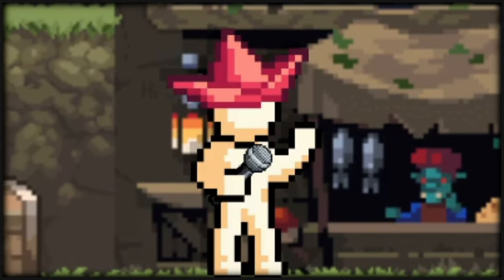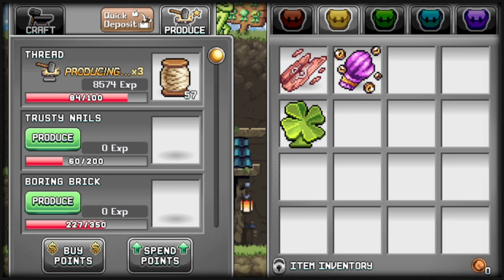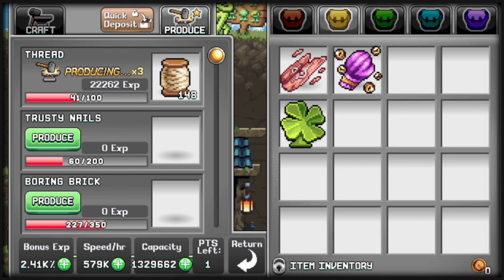Let's start off by explaining the skilling in World 1. What is smithing? Smithing is a skill used to produce material and craft gear. Click on the anvil and go to the production tab, and click on the thread to start producing thread. Thread is the easiest way to get XP for smithing. At the bottom of the production tab, you can find the spend points button that will help increase the cap, speed, or even XP for your production. I would suggest mostly putting your points into speed per hour — faster, higher production equals bigger XP. Also, archer's specialty is smithing.